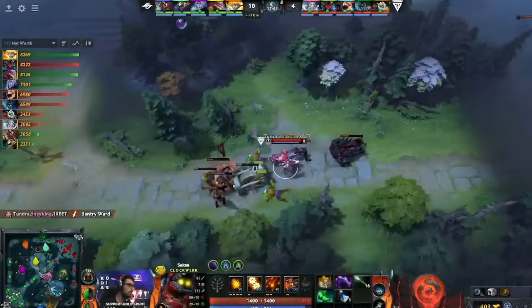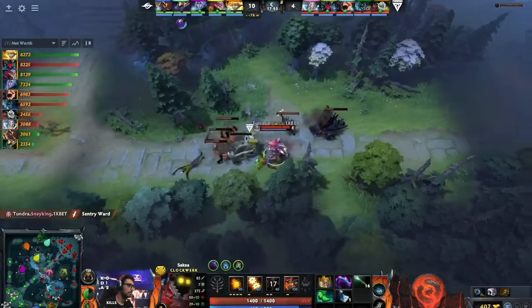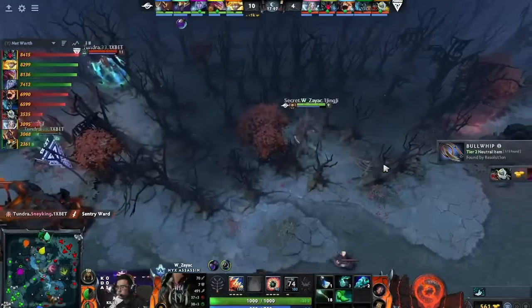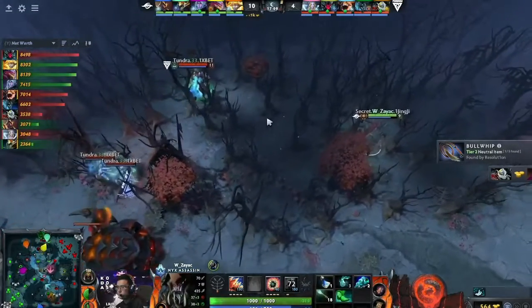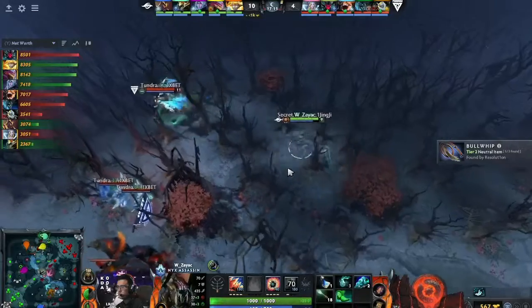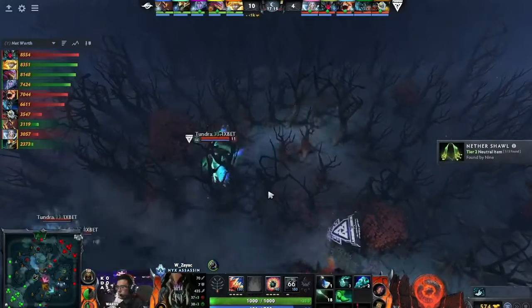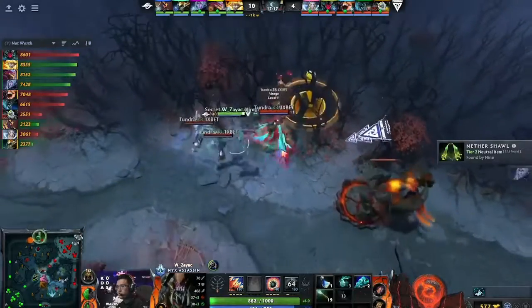He's feeling himself even after a game one loss. Nisha showing that he does not lack in confidence on the main stage. I want to point out the fact that Wraith Pact was alive that entire fight — that cannot feel good for Tundra. They used it to the full extent of its abilities and they still lost.